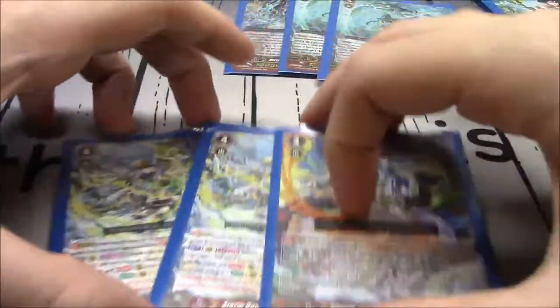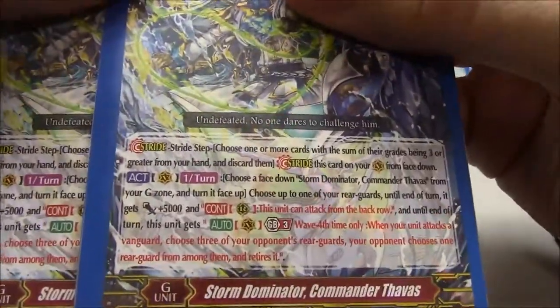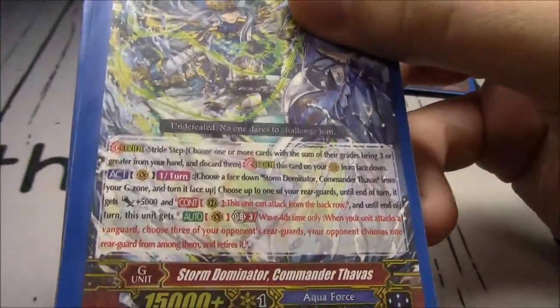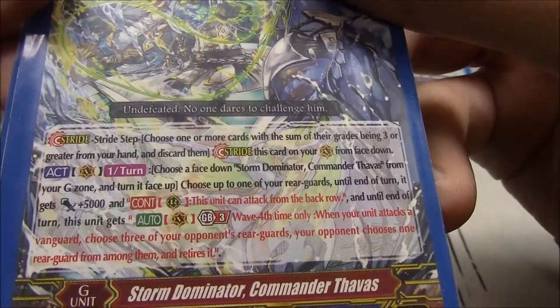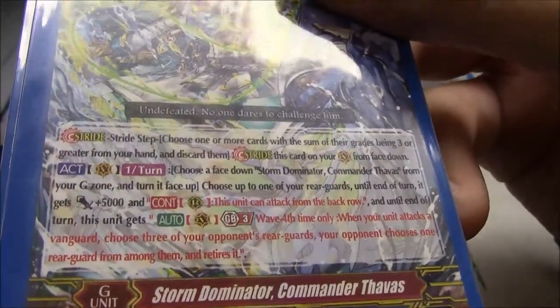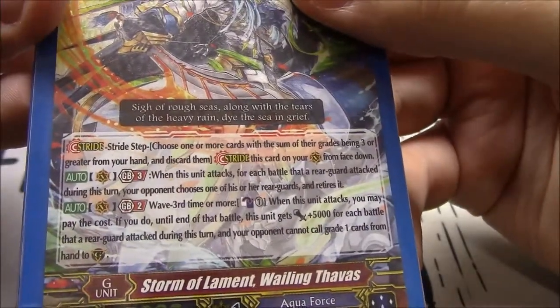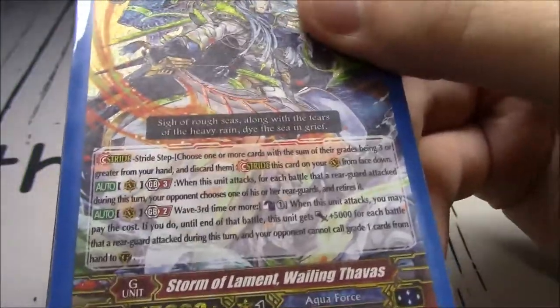Same with our three Savas units - useful, but not what the deck is about. If you have to change your entire strategy, Commander Savas: once per turn, flip Storm Dominator Commander Savas face up, choose a rear guard - it gains 5k and can attack from the back row. GB3: when your unit attacks a Vanguard at wave 4 only, your opponent chooses one of three selected rear guards to retire. Wailing Savas: GB3, when he attacks, for each battle that a rear guard attacked this turn, your opponent chooses a rear guard to retire - giving Aquaforce a board wipe.